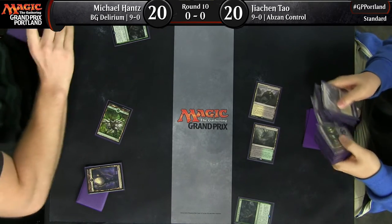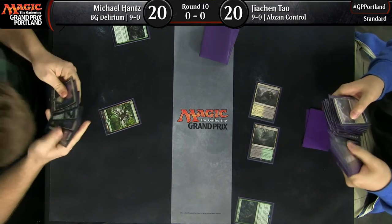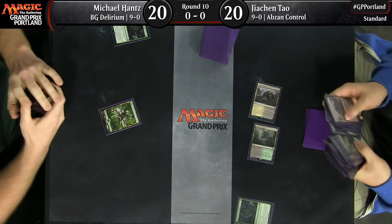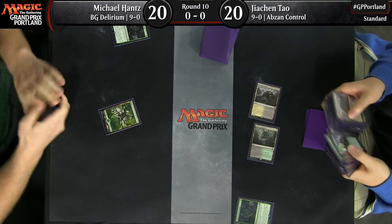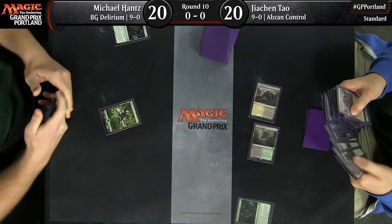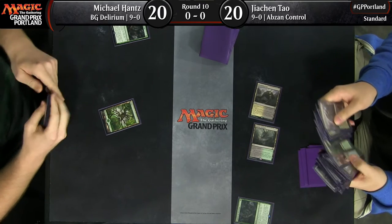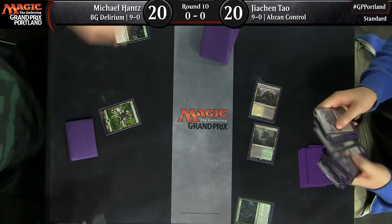Michael is on the left-hand side. JC has a couple of tap lands, but also a Traverse the Ulvenwald to further fix his mana. This is going to be a grindy match — both decks pretty mid-rangey. JC going for the second run through on his Traverse, looking for that land. He's going to have to get a Swamp or something instead.